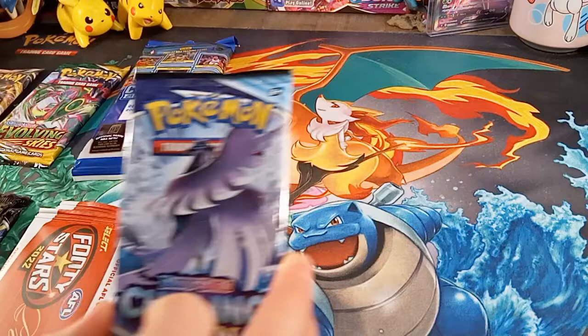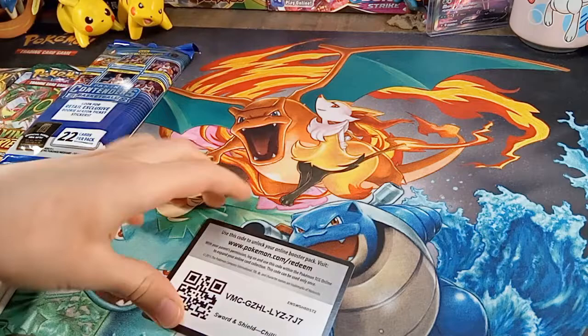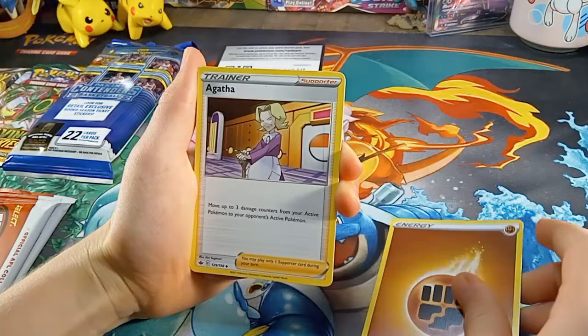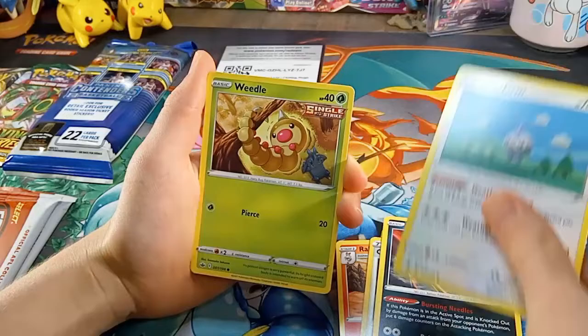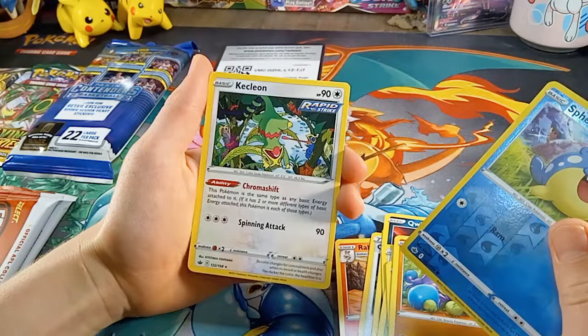So now let's get into opening up our packs — I think I'll start off with a Chilling Rain. Just move this over a little bit so I have some more opening room. We got: Fighting Energy, Agatha, Reboot, Old Cemetery, Cruelfish, Castform Needle, Snorunt, Crab Roller, Spheal, and a Kecleon for our rare.